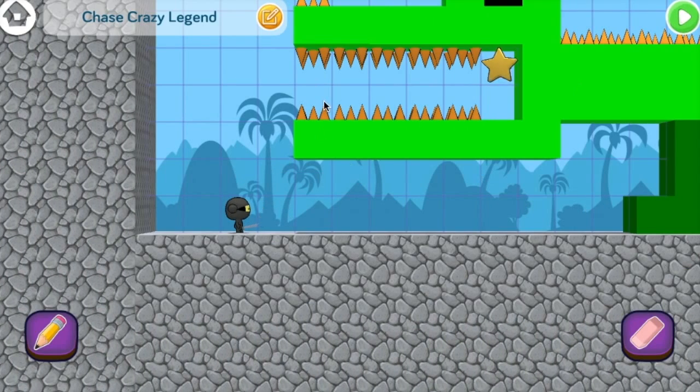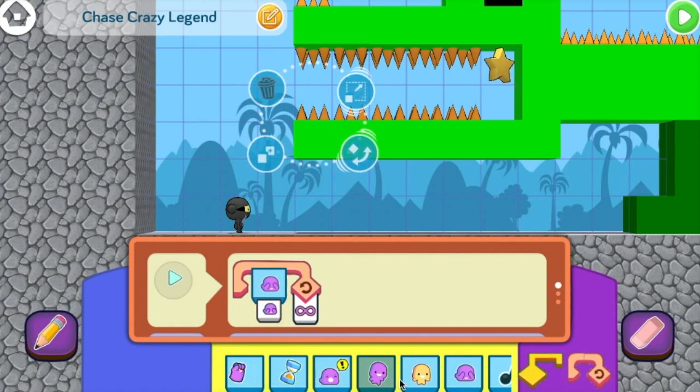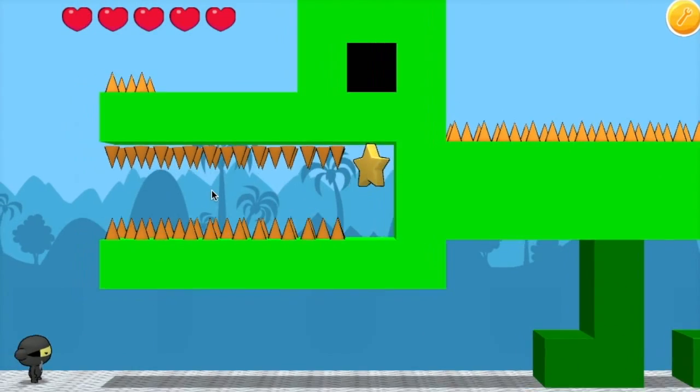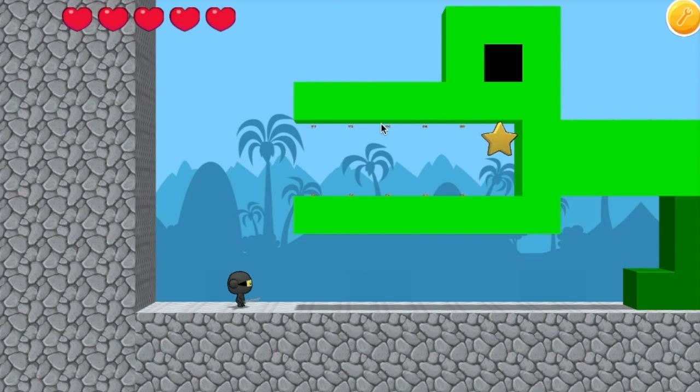To do that, click on the teeth again. We can add another hide command in the loop, but this time we change the parameter. Every command has parameters. Here, we want the parameter changed from hide to show. Let's test it. Now the teeth hide and come back and hide and come back.